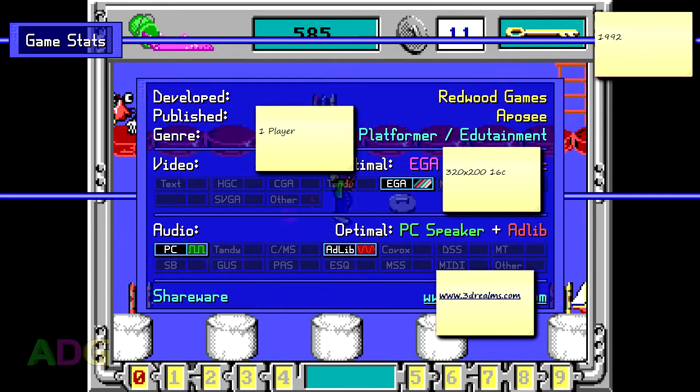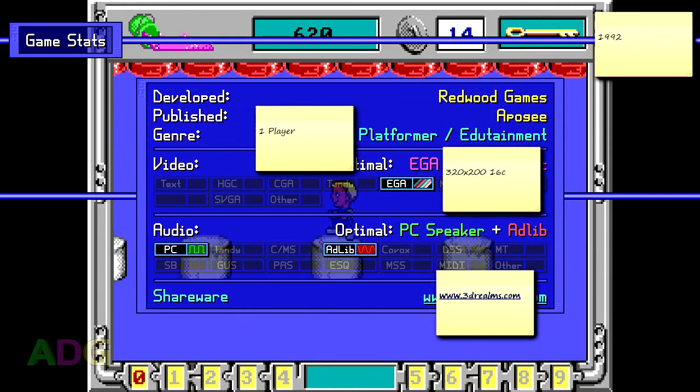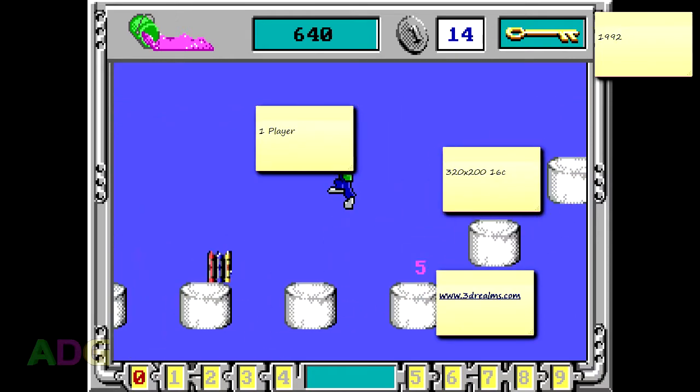Instead, download the shareware version from your shareware website of choice and just try it first, because unless you have nostalgia tinting your opinion, you're probably not going to enjoy this thing.